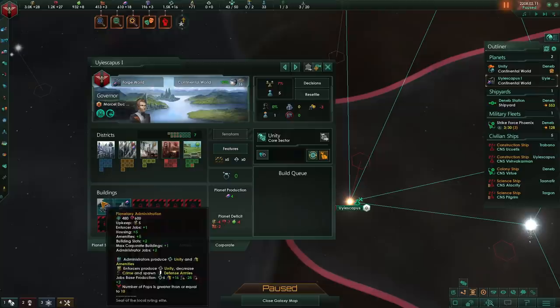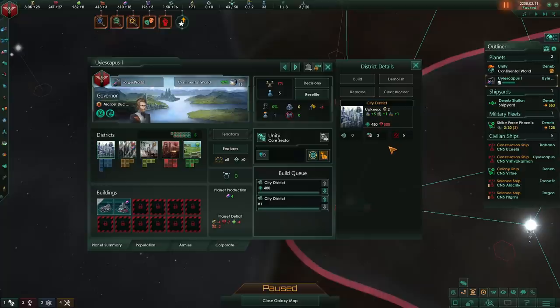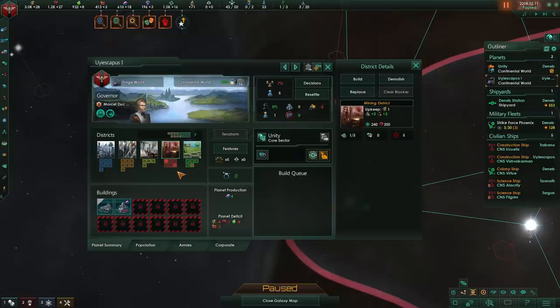Building slots in 3.0 are obtained in a variety of ways, but the easiest way is probably to build up city districts, which you certainly will want to do in order to open up more building slots for stuff like science and unity. However, for the time being, while we are a very low pop colony, we are going to want to just build up whatever resource we want to primarily produce on the colony.